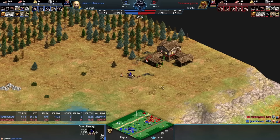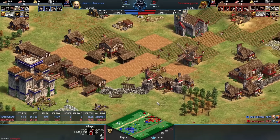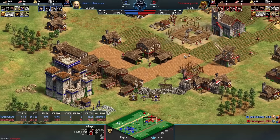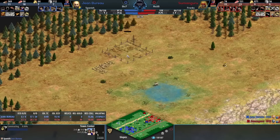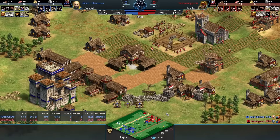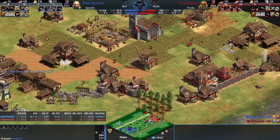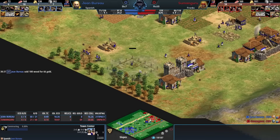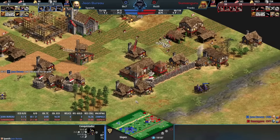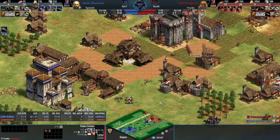Looking at the situation Jean Bureau's in - as a low elo player, if a castle goes down this close to my base, I immediately have blood in my eyes. Sumanguru's mining a bunch of stone, going to probably place an internal castle and pull back. Do you want to be Sumanguru in this situation where you're ahead 74 villes to 56? Or do you want to be Jean Bureau putting the pressure on? The villager count is huge. I think you've got to go with the Spanish - the whole skirmisher crossbow play actually gets worse for Franks as the game goes on. It feels like Jean Bureau is going to dictate the pace of this game.